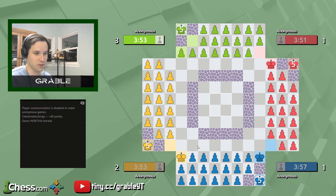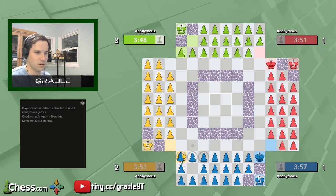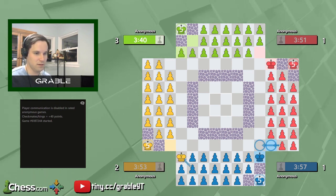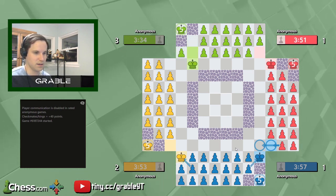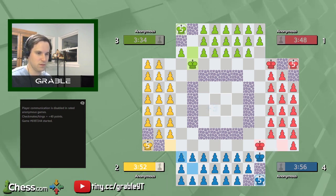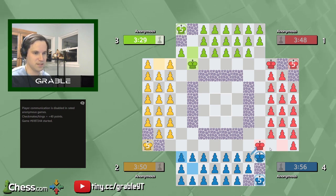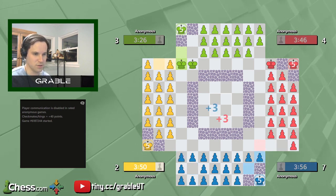This is good for us — getting a one-point for three-point trade unforced by Yellow is typically good. I'm guessing we'll see this or this from Red, but I'll simply recapture and get my full three points back from that king. I did have a double capture there, but I'd rather take the three points than lose two pieces for three points and let Yellow run free to do more damage over there.